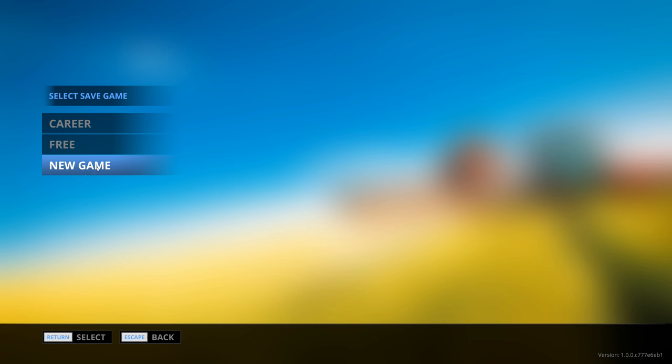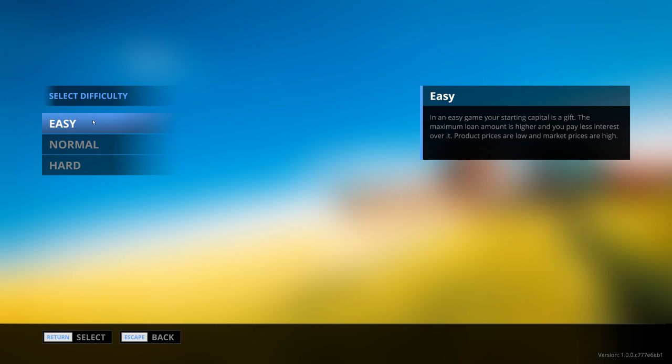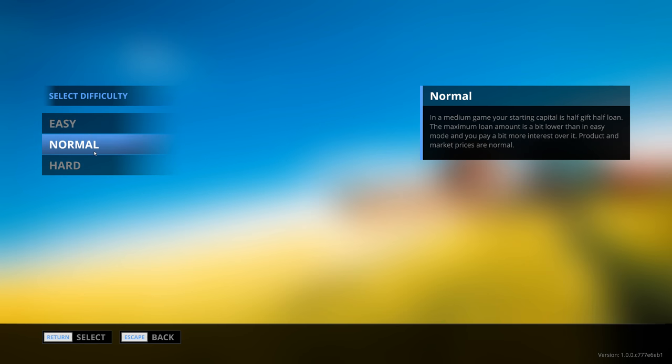So I'm going to do a new game, which you can't click on unless you click five times in a row. And then you select your difficulty level, which basically just changes how much money you start with. I'll just do it on normal.